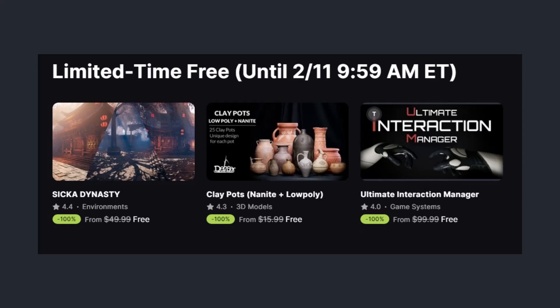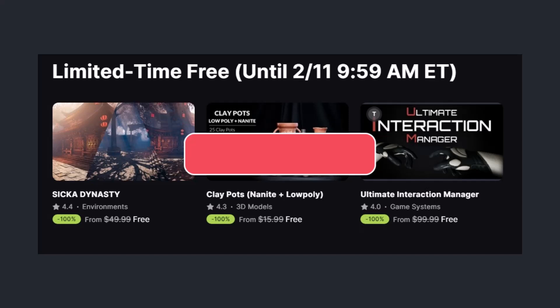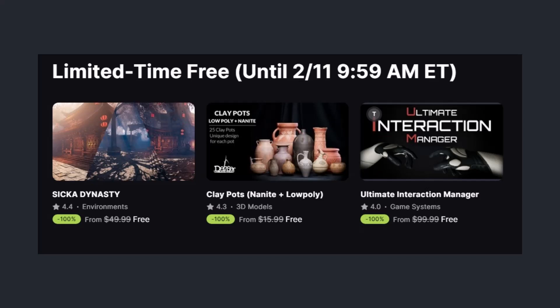So those are three killer assets from the Fab Marketplace that can seriously upgrade your Unreal Engine 5 projects. Which one caught your eye? Let me know in the comments. And if you want more Unreal Engine tips, cool assets, recommendations, and time-saving tricks, make sure to hit that like button and subscribe. Alright, that's it for today — go build something awesome and I'll catch you in the next one.